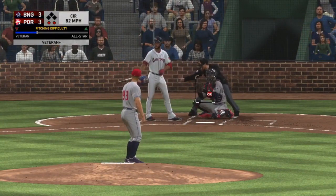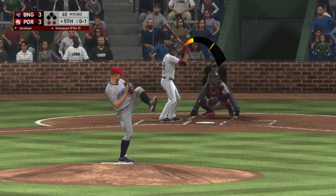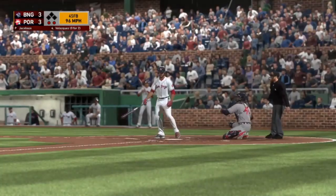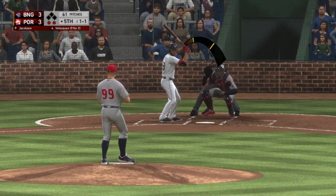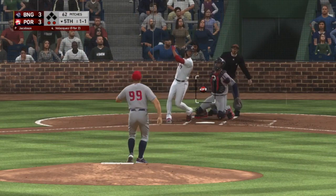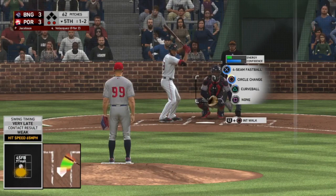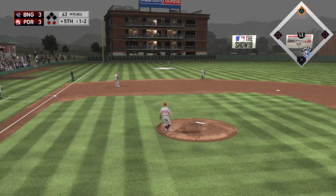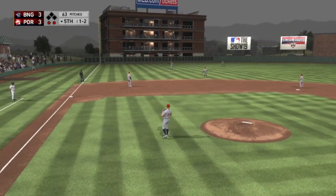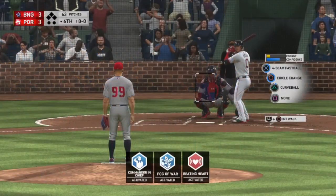Good circle in there for strike one — bases are empty here with two men out. That's not an easy pitch to do anything with, 96 miles an hour in on the 1-2. Here's the pitch — skied in, he's got that, and he'll get there in plenty of time. And we're still in — still tight at three.